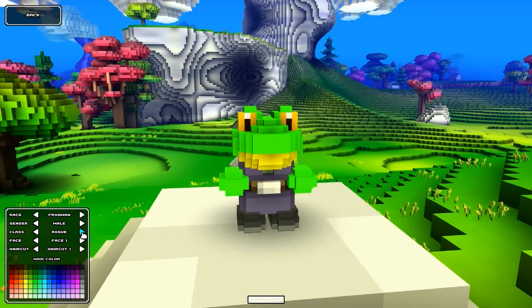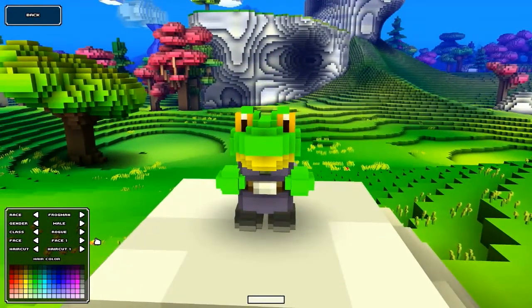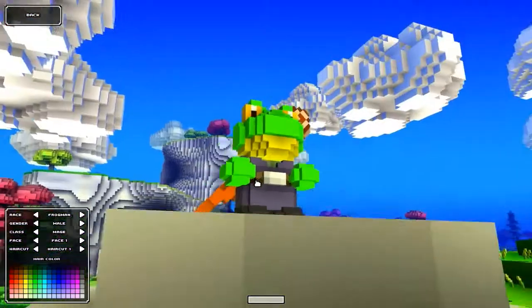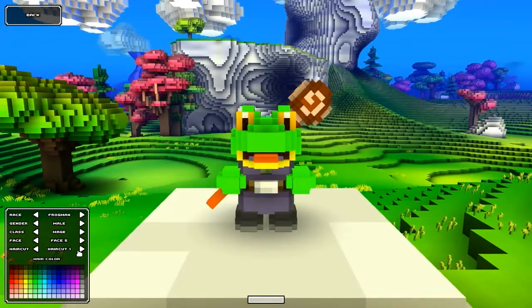A bit of stabby stabby? No, I think mage - I want a frog that can fire fireballs. Yeah, it's gonna happen. Okay, face - a very happy frog. And the eyes... yeah, that's our boy.